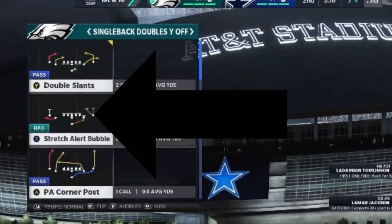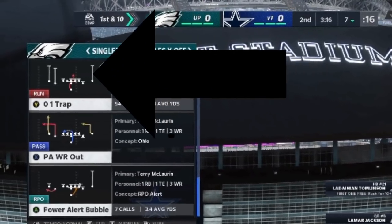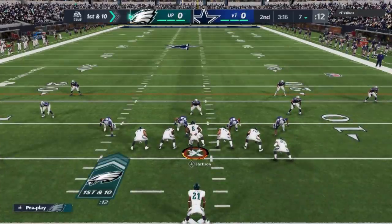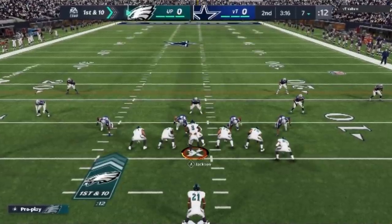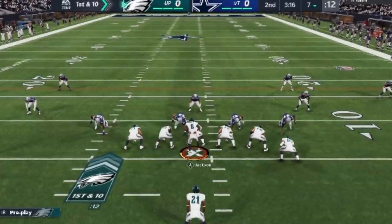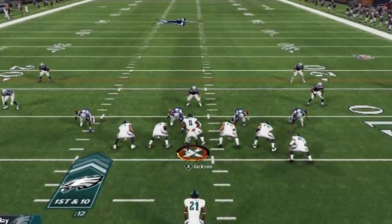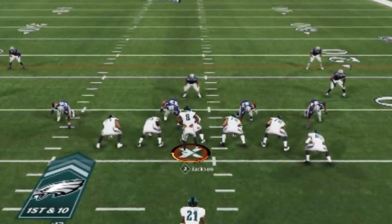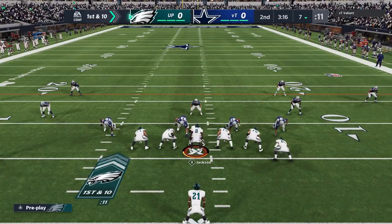There are two plays I'm going to use: the stretch alert bubble and the 01 trap. The stretches are a little bit nerfed but you're still very successful. The 01 trap is really the bread and butter of this formation — it's a two-play system with a really easy read. If you have gaps in the middle, this is going to accentuate those gaps and make them almost impossible not to run through. If they stack the box it's a different look, but against a spread defense — which I see a lot as a passer — you're going to have multiple lanes.